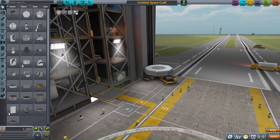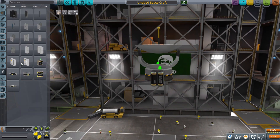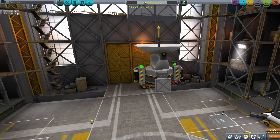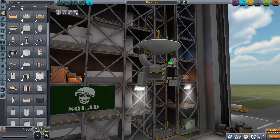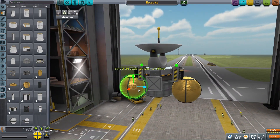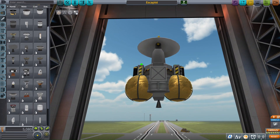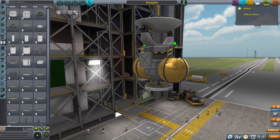So now here you can see me building a craft to actually try and escape the gravity of this crazy Kerbin I made. I'm gonna try not to use any nuclear or ion engines because I still kinda feel like that's cheating — you just get way too much delta-V. So we're just gonna use chemical engines and see how far we can get.